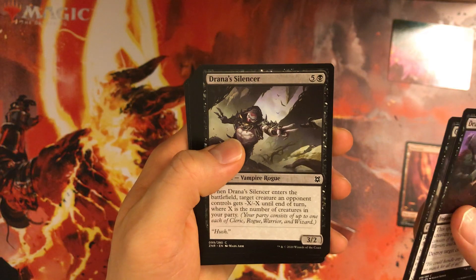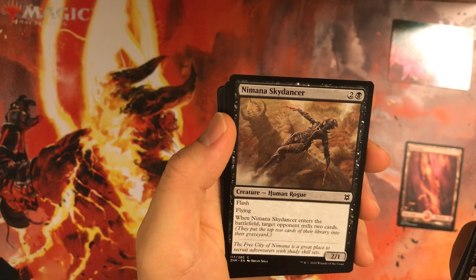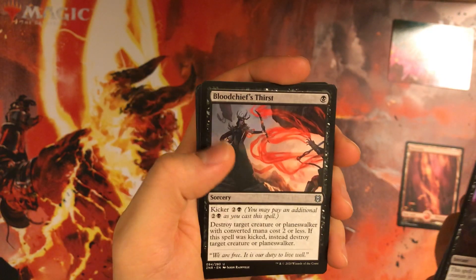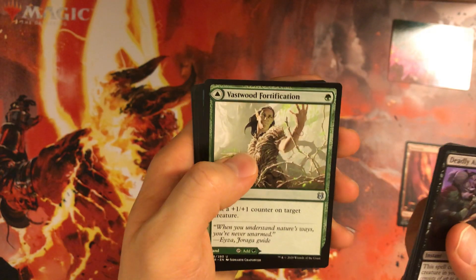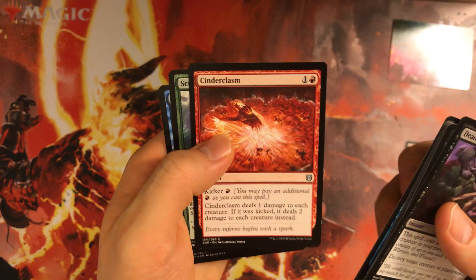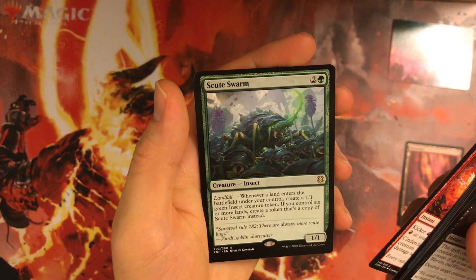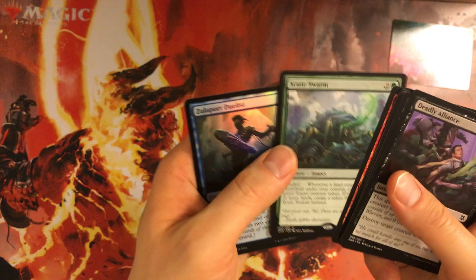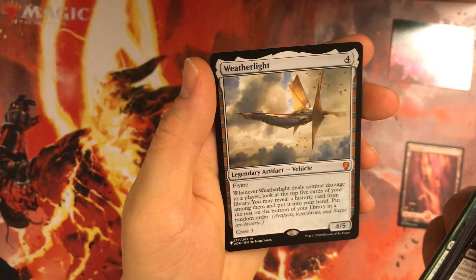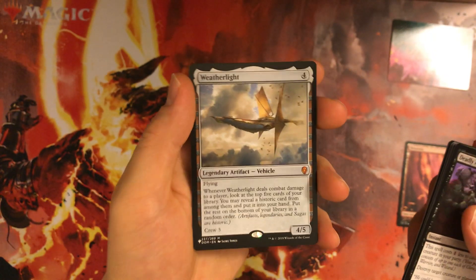Drone of Dusk — probably want to pair it with some party stuff if possible. Just a 4/3 Skydancer. Disregarding the mill, it's just a flash flyer. Blood Chief's Thirst — another piece of removal, and I can just kick it. Vastwood Fortification is meh. The Diviner does fly — I might just win a game with flying. Cinder Clasm could be useful. Scute Storm is just a 1/1, unfortunately, unless I put the land in the pile. The Duelist could be useful — it does have flash. And Weatherlight, unfortunately, is just a vehicle, but it does fly, and that's 80% of the life total.